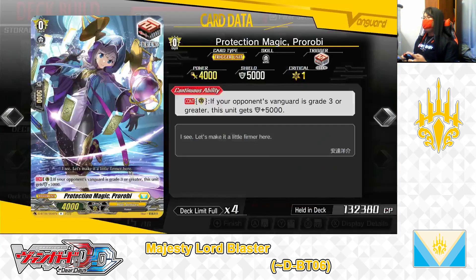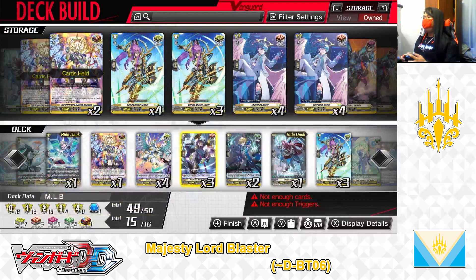Next up, the grade 0 Protection Magic Parabi, draw trigger. Skill, continuous as a guardian: if your opponent's Vanguard is grade 2 or greater, this unit gets +5,000 shield. Parabi is a powerful draw trigger for Keter Sanctuary Nation decks. When used to guard with and conditions are met, Parabi can serve as a potential 10,000-point shield on her own. The grade 0 Protection Magic Parabi, draw trigger — we have 3 in the deck, adding one in, playing 4.